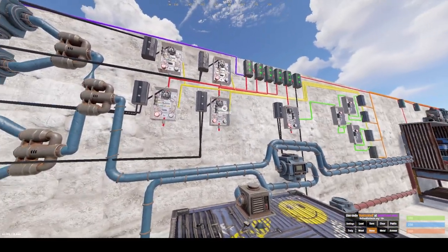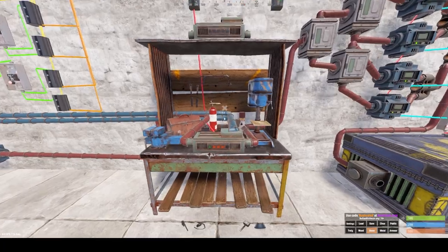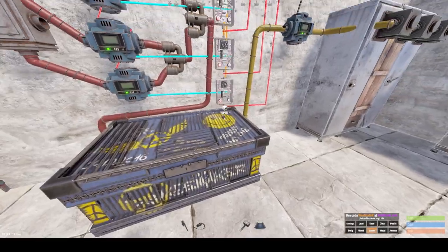It does work. It'll craft your items. You can set it to craft whatever you want — basically just switch out the blueprint once it crafts the first item.